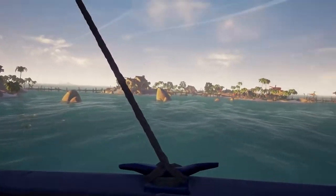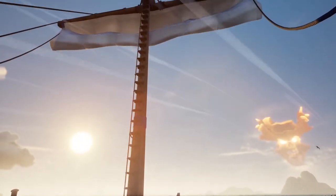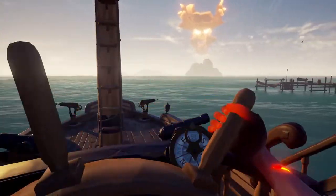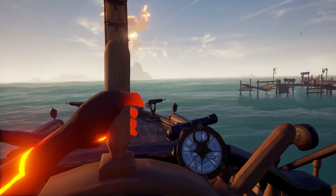Tip number nine: instead of lowering your anchor when approaching an island, just raise your sail and turn your wheel. That way you can cruise in slowly and point your ship where you want. If someone starts attacking you or you need to get away quickly, just lower the sail and be on your way — no need to worry about picking up the anchor.